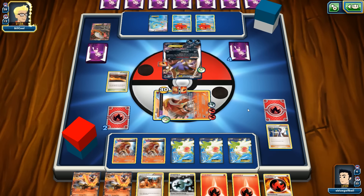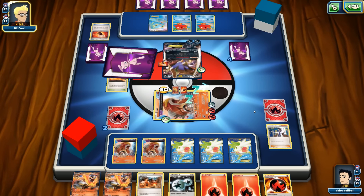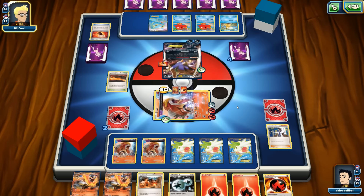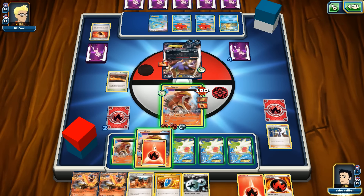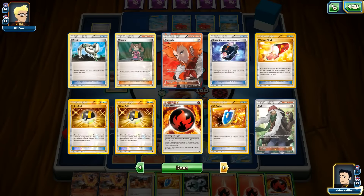Too bad we don't have Hex Maniac. Malamar can hit us for 120 potentially — that won't knock us out. If we can wake up, apply more pressure, and survive we can still pull this off. Can we wake up please? Entei, wake up — we woke up! This is really good. We have three turns left and a VS Seeker.